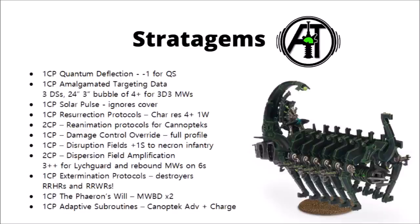Disruption Fields can give +1 strength to a Necron Infantry unit — good to get Flayed Ones to Strength 5 or Lychguard to Strength 8. Dispersion Field Amplification is the Lychguard one giving them a 3+ save and the ability to rebound Mortal Wounds on a 6 when saving on this invulnerable save. If they're targeted by high value anti-infantry fire, you could be receiving significant amounts of Mortal Wounds in return — this could really do a number on Knight's Space Marine Aggressors with their mass of shots.